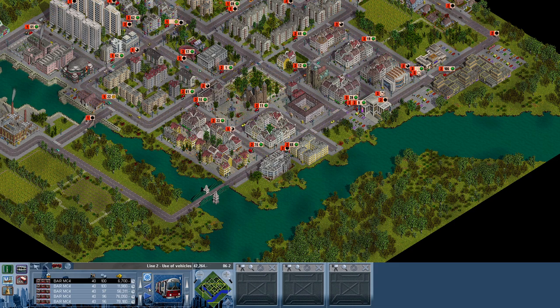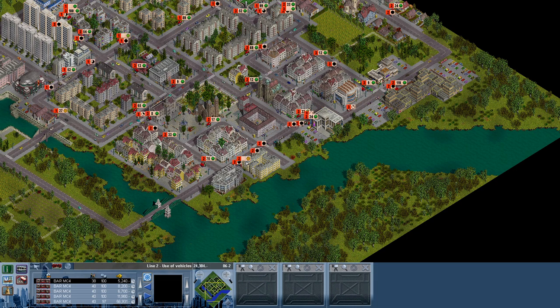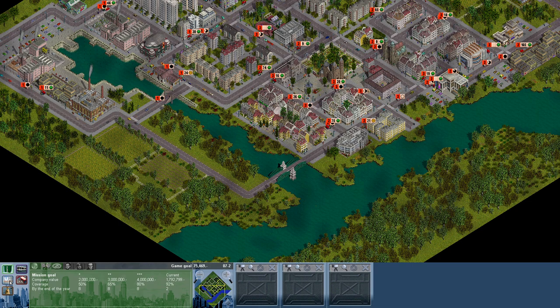Bus line two needs way more buses, by the way. People are angry — they had to wait way too long. Company value is going up like crazy.